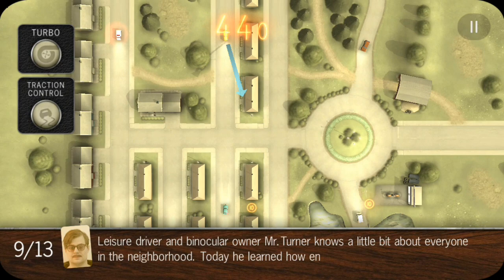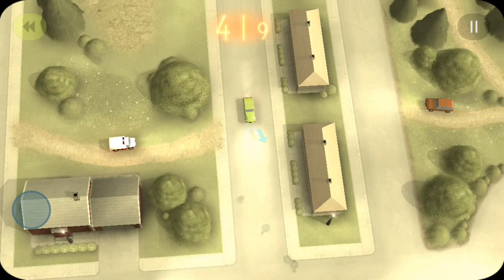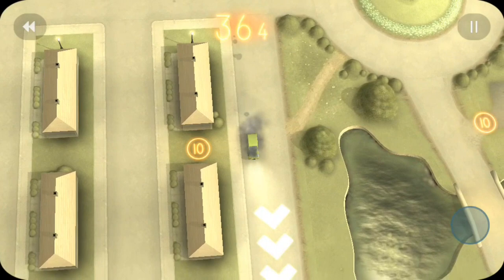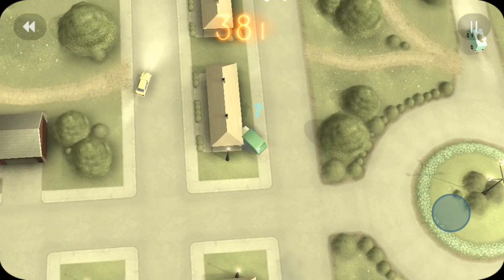One of the cool things Does Not Commute allows you to do is rewind your current vehicle if you happen to get into an accident. The penalty is one second off of your time for every rewind. But you can always go back and get a token to increase your time to make up for it. Also, your car does get a lot slower if you get into an accident, which ends up hurting your time as well.